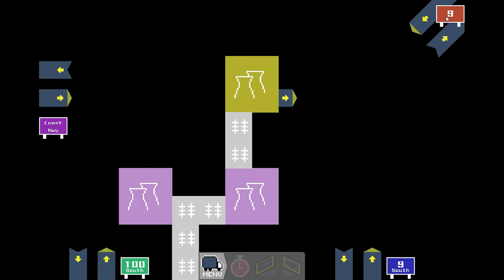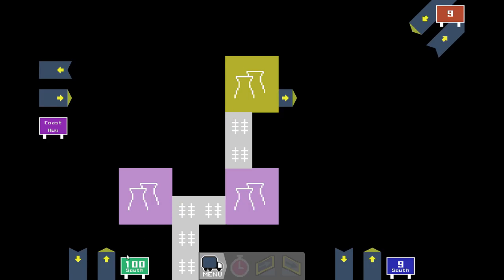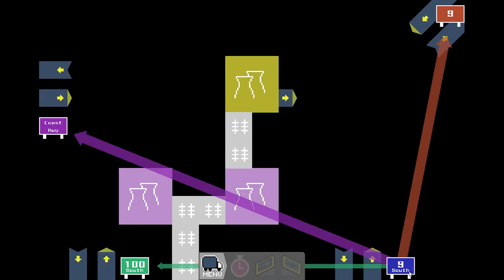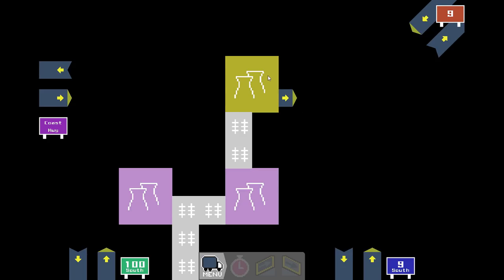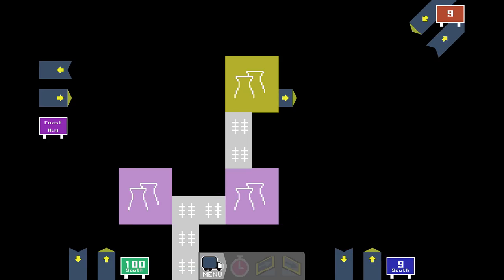Okay, so we've got the 9, the 9 South Power Plant. Power Plant is only going to 100 South, so that's kind of nice. And we've got the Coast Highway, which is our main thing with that traffic going to 9 South. The 9 is sending — these three are sending a decent amount of traffic to each other. 100 South is sending just a little bit. So I think there is a three-way stack interchange — let me actually see if I can put this in.